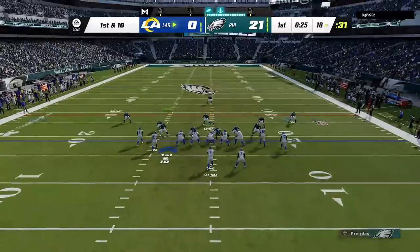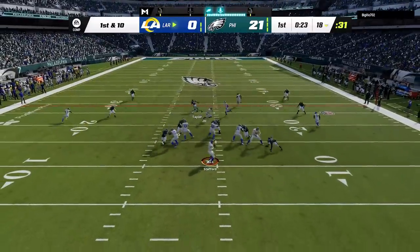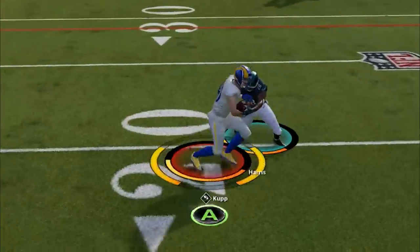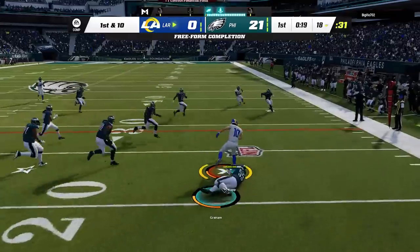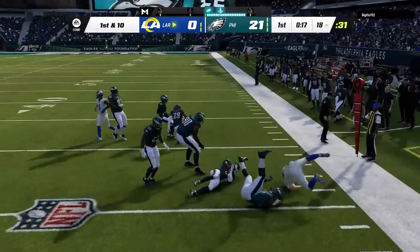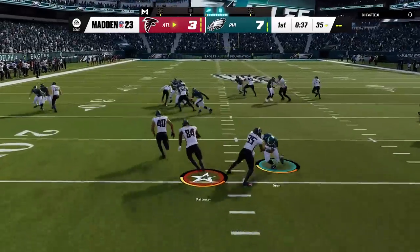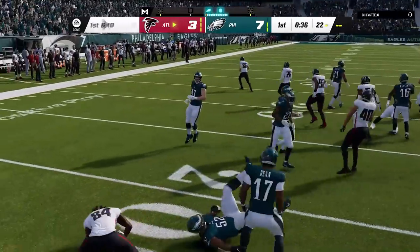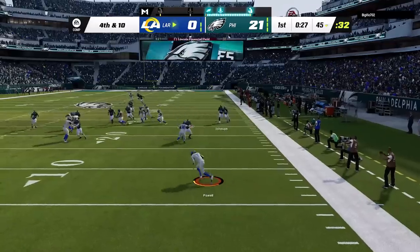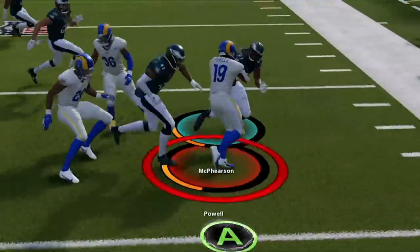Next, we're going to talk about tackling. In Madden 23, there's a new break tackle animation — a quick time event that pops up where you have to mash a button to break or complete a tackle. The key thing is it's always the A button. If you get in the habit of mashing A every time you make a tackle, you're going to win that tackle animation instantly every time.